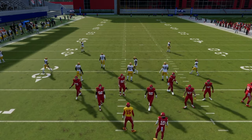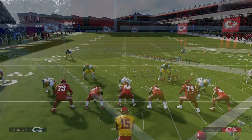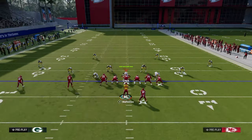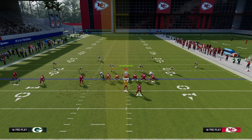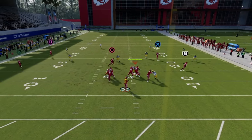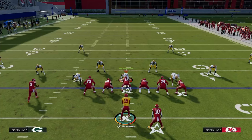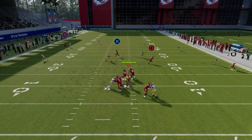In other Madden years, this concept also appears as the slant post concept out of trips tight end. The slant post and shallow cross are essentially the same idea. You slant the inside trips receiver, flat the middle trips receiver, streak the outside trips receiver, and post the tight end. Instead of a drag, the slant attacks about 10 to 15 yards to the sideline — though slants in Madden 24 sometimes stop mid-field.